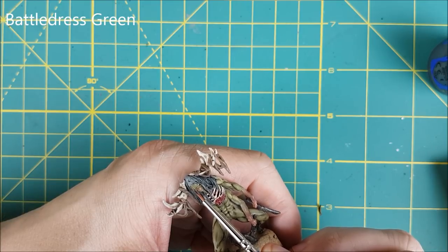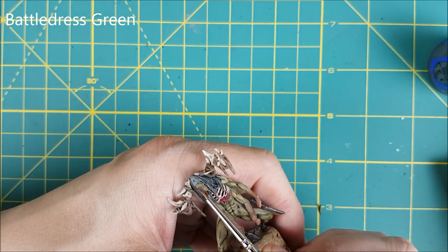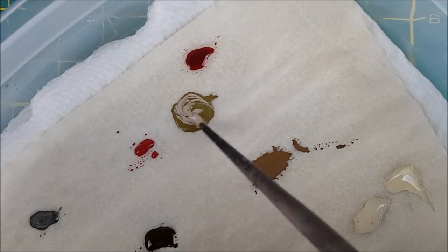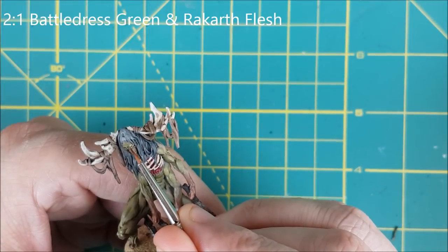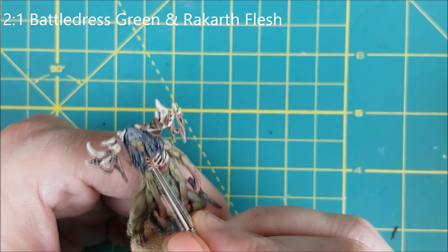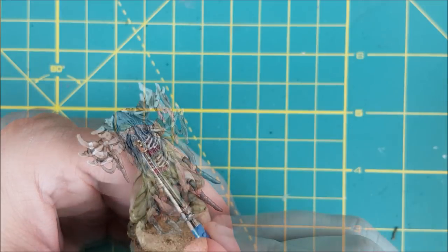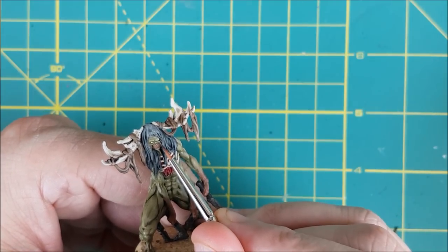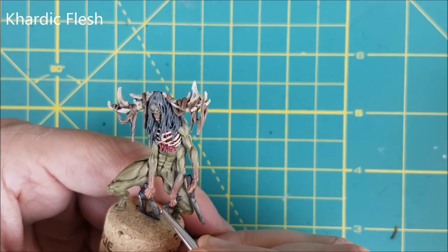The last bit of highlighting is going to be for the face and the hands — the areas I want to stand out the most. First I'm reapplying Battledress Green to the forehead, the chin, the nose, and all around the eye sockets. Then I'm creating a brighter highlight using a 2 to 1 mix of Battledress Green and Rakarth Flesh, putting one layer where there should be eyebrows plus on the ridges all around the eyes, and a small amount on the nose and chin. For the final highlight I'm going back to Cadiac Flesh and highlighting the tops of all the fingers.